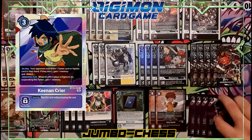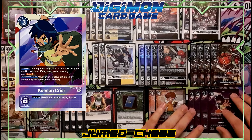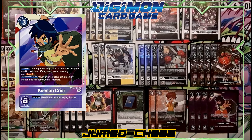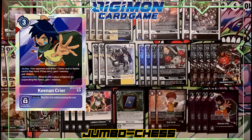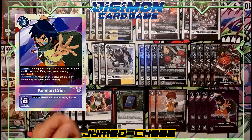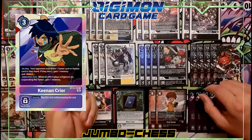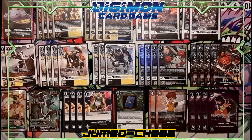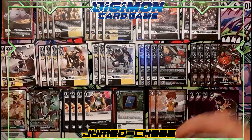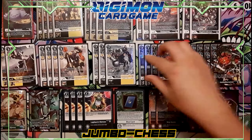Next I run four Keenan Crier. It's a purple tamer but as you've seen it doesn't matter what color tamer it is — you still generate a lot of memory from it. On play, your opponent may trash one tamer or option card from their hand; if they don't, you gain a memory and draw one. It's a lose-lose for them. The main effect is on your opponent's turn: when an effect plays a Digimon, suspend this tamer to gain a memory — doesn't matter who plays the Digimon or where it comes from.